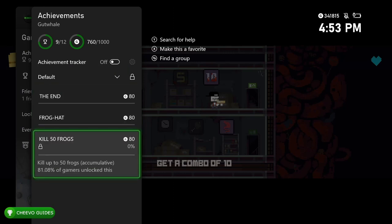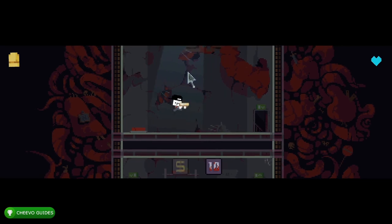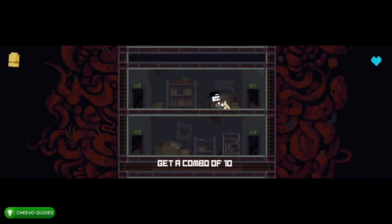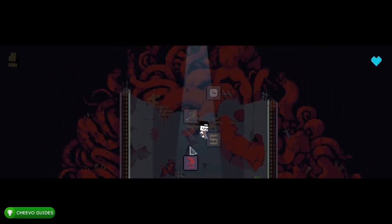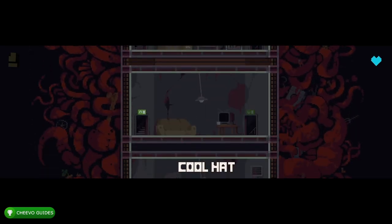We still have three achievements remaining: the secret ending, the frog hat, and killing 50 frogs. Go through that door and step on the button. I'm going to fast forward a bit, but pay attention to where I place the blocks. Your character can't jump very high, so the blocks need to be fairly close together and in a specific position to get all the way up. It may take a few minutes to get the positioning right.